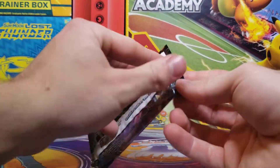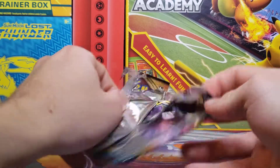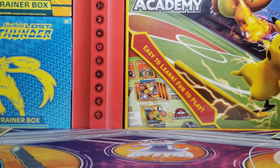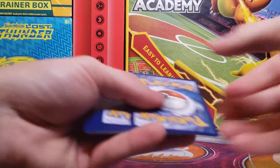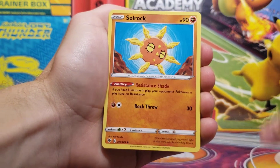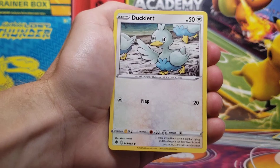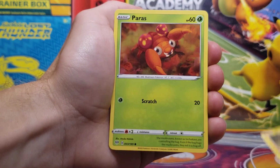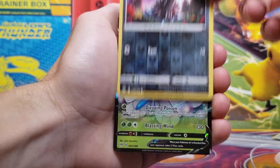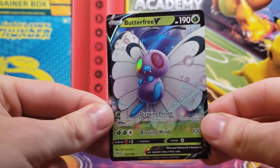Here we go with our final pack — Charizard on the cover art, hopefully Charizard in the pack. It does not open very easily; hopefully that means it's protecting a good one. There's the last code card — hopefully you guys get something good. We've got Steel-type energy, Lunatone, Steenee, Old PC, Grimer, Clink, Ducklett, Mareep, Paras, Dino reverse holo, and a Butterfree V! So look at that — we got Houndoom and now Butterfree in this blister pack.